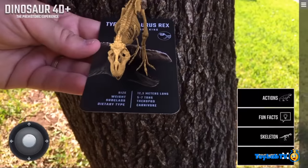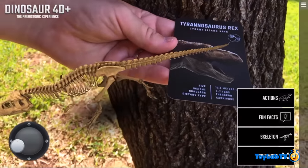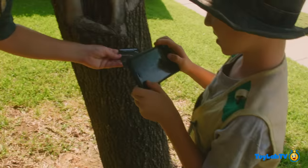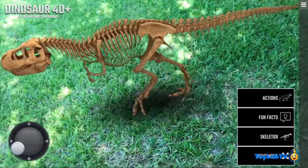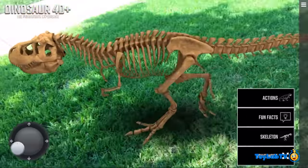Oh look, you get a joystick now - you can make him walk off the card! Keep up with him, keep up with him! Wait, there's a card over here dude - he's walking all through the yard! He's in a skeleton now!